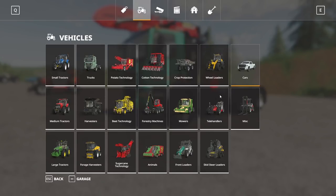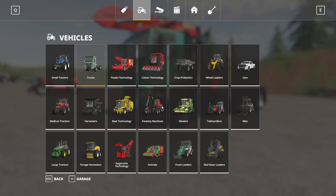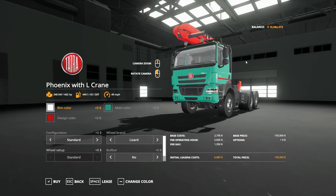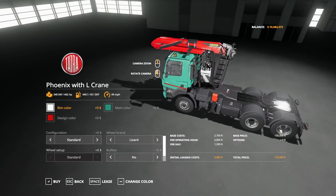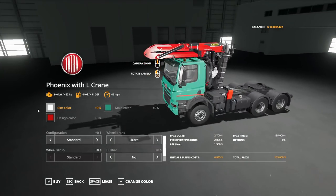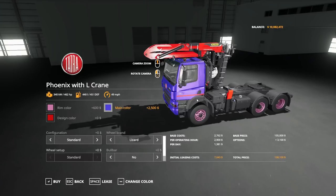In the store, this is found under Forestry Equipment. The Phoenix with L Crane is $135,000 to buy, 460T horsepower, 440 liters of fuel, and 49 miles per hour. There are customization options for rim color, main color, and design color. Configuration options include Standard or Plus Trailer Hitch. Under Wheel Brand, you have Lizard Standard or Knock-In standard — the Knock-In option has some nice white walls, which I don't think I've ever seen in Farming Simulator before.